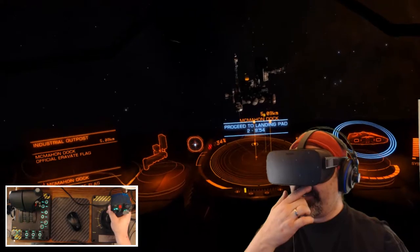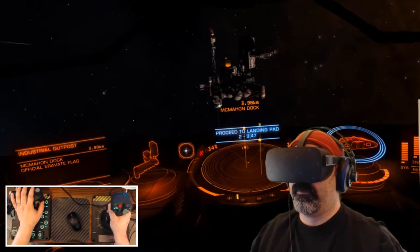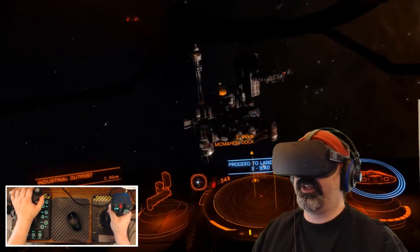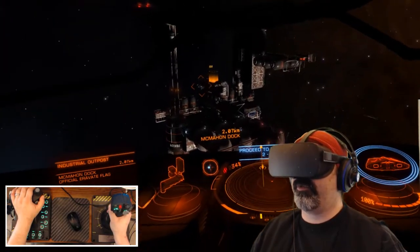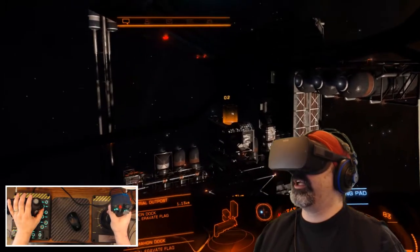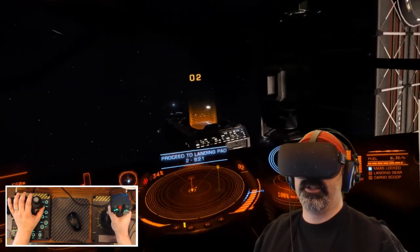Looking left, we see a new information panel with indicators. We want to get our speed down to the correct range, get the distance down to the correct range, and be facing the target to safely disengage from supercruise. Usually at one million meters or 1,000 kilometers is where you can safely disengage. I've dropped out of frameshift drive and out of supercruise and now I'm headed for McMahon Dock. Within 7.5 kilometers you need to go to the contacts panel, select the target, and request docking - do this every time. If you try to approach before doing that, you will be destroyed.